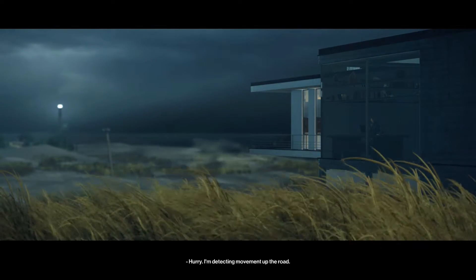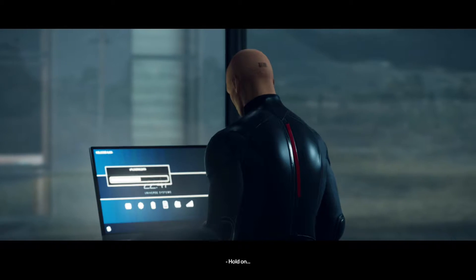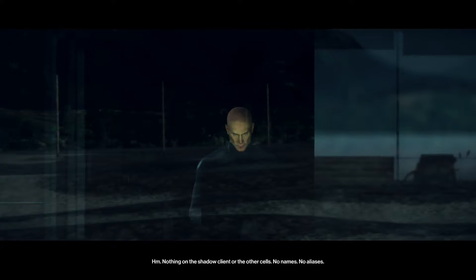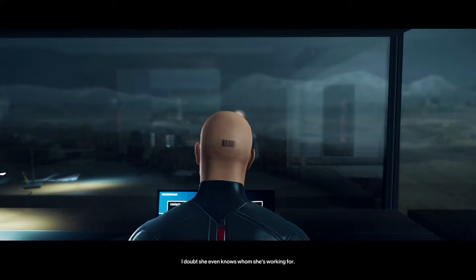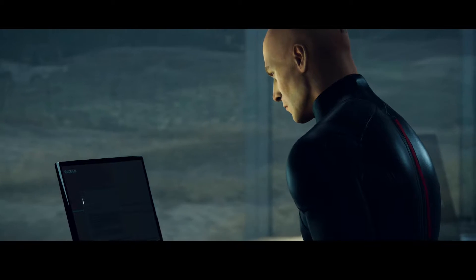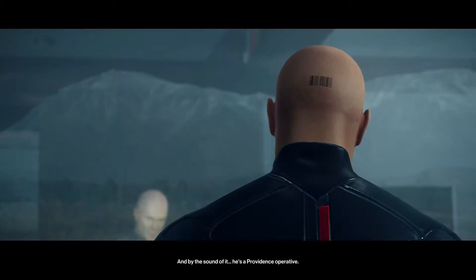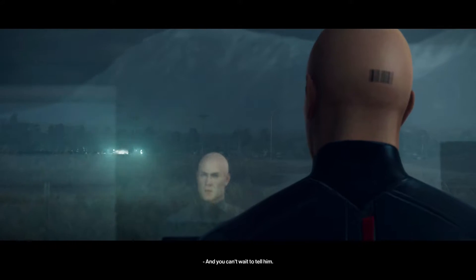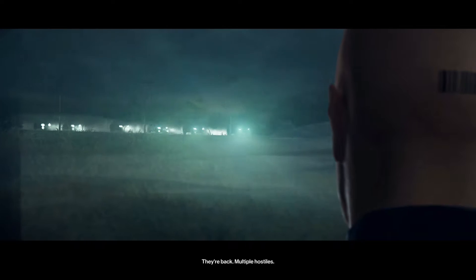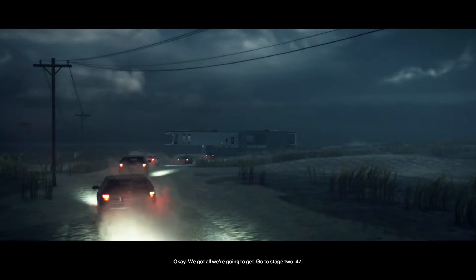I'm in. Detecting movement on the road — motorcade, possibly Reynard's. Uploading the data, hold on. Nothing on the shadow client or the other cells — no names, no aliases. I doubt she even knows who she's working for. Oh wait, here's something — a message from Robert Knox of Kronstadt Industries. By the sound of it, he's a Providence operative — a defector. Client won't like this. They're back — multiple hostiles. Go to stage 2-47, eliminate Reynard, preferably without raising an alarm.